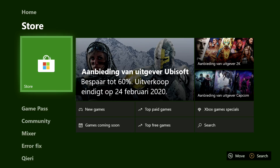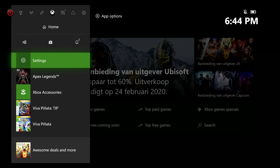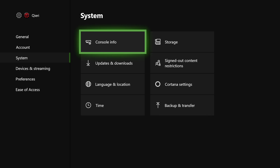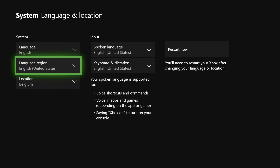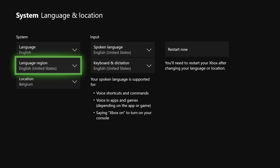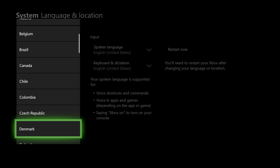Once you're back on your Xbox One, press the Home button, then go to Settings. In Settings, go to System and then click on Language and Location. Once you're there, change everything to United States — set the language to English, the region to English United States, and the location to United States as well.